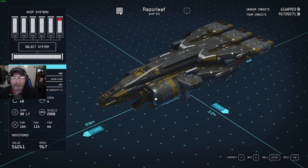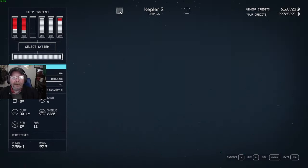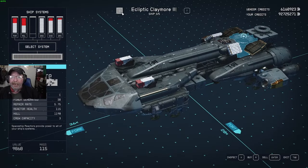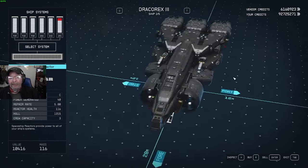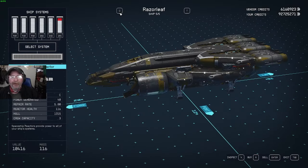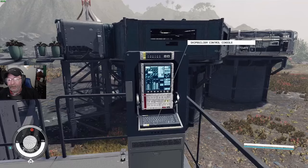I have the Razor Leaf — one of the ship builds I have. I have the Kepler S which hasn't been put out yet. We have the Claymore 3 that we got yesterday. We have the Dracorex 3 which is the ship build you know, and we have the Silent Runner. So there's five ships — just pretend we have ten.